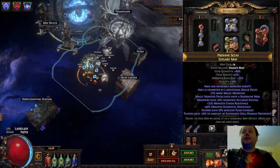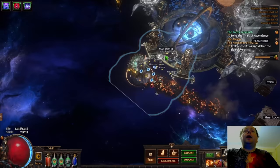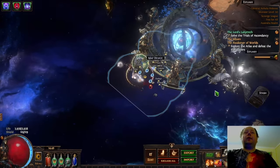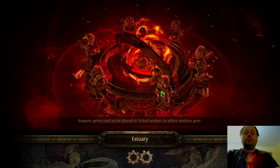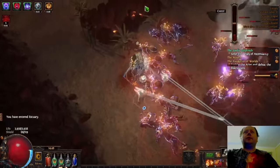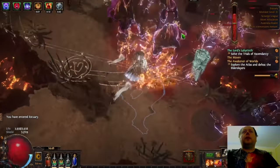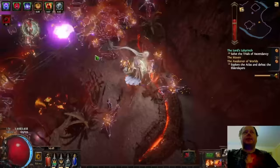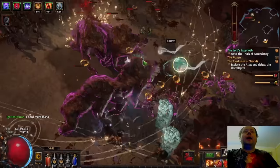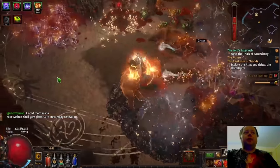Let's run a map and demonstrate it. This is a Tier 14 Estuary map — there's a good chance I'll die in here, but I'll try not to. I'm still a little on the squishy side, but I generally can kill things before they kill me, and that's the key thing. This will showcase both the strengths and the weaknesses of the current setup. You'll see the clear is really strong — you hit a pack and everything around it starts to die. This is in defensive mode, so we're using Determination rather than Malevolence. When I jump into the Krangleverse, I'm usually killing things before they can do that much to me.